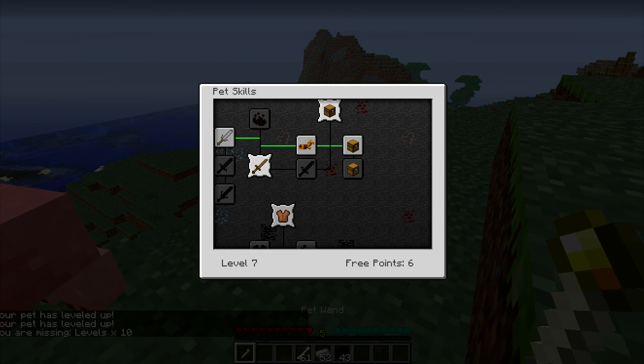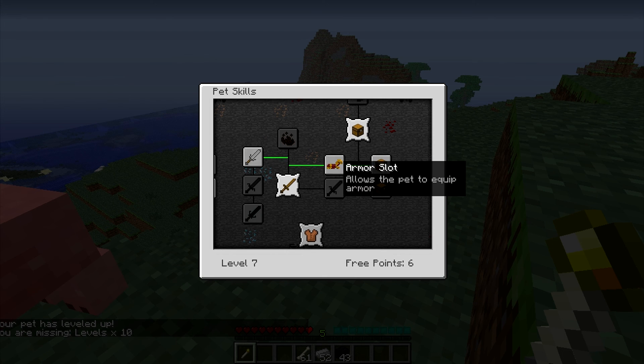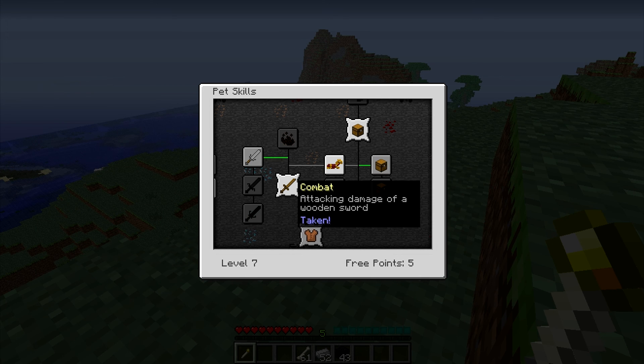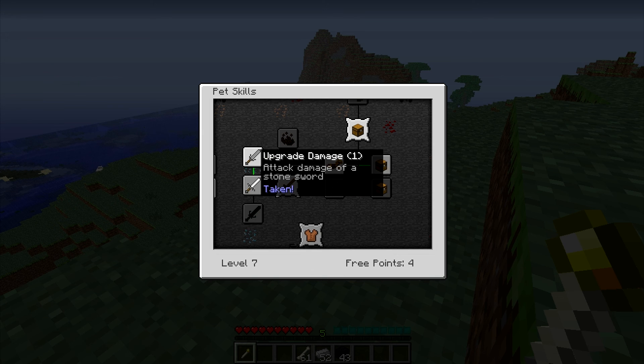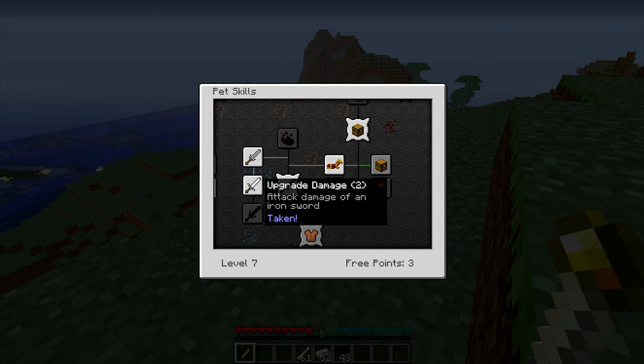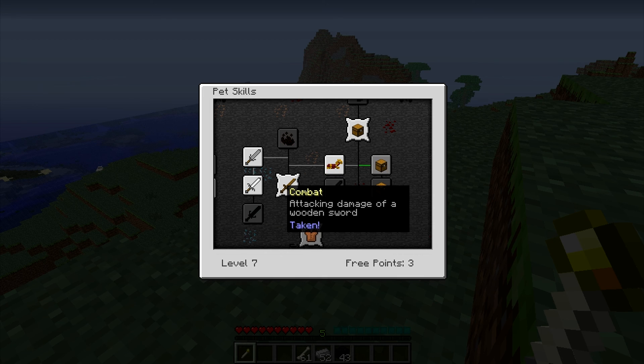He's level seven now, so I can click the armor slot and get that. That requires level 17. There's also the combat — I'm going to click on that. I took it, and then I can click on that, and then that requires level 10. Basically the attack stuff — the attack damage increases. First he'll get the attack damage of a stone sword, then an iron sword, and then a diamond sword. The swords look weird because I'm using my own custom texture pack, so it won't look like this for you but it'll look mostly the same.